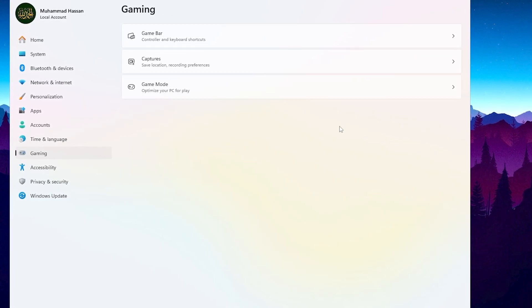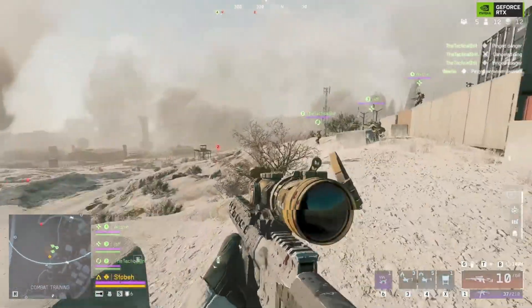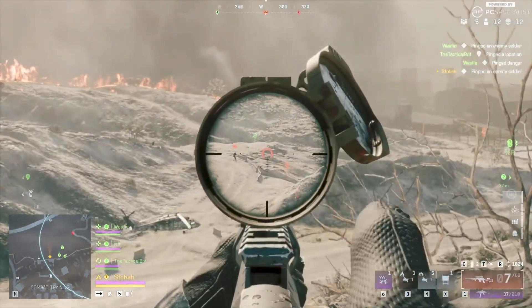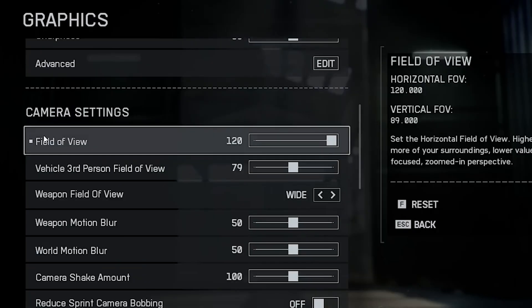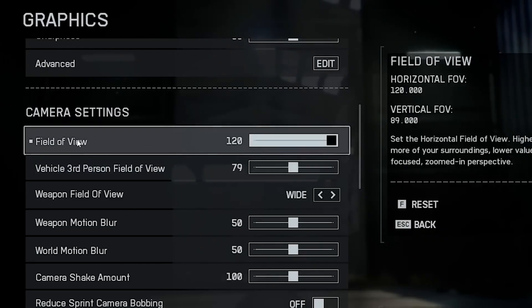Your system is now fully optimized for Battlefield 6. Now let's jump straight into the in-game graphics settings for the best performance and smoothness possible. First, make sure your graphics preset is set to custom and the quality is also on custom. Camera settings are mostly personal preference, but you should always set your field of view (FOV) to the maximum.